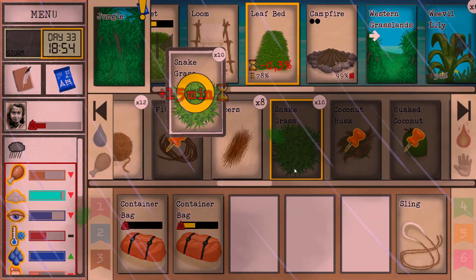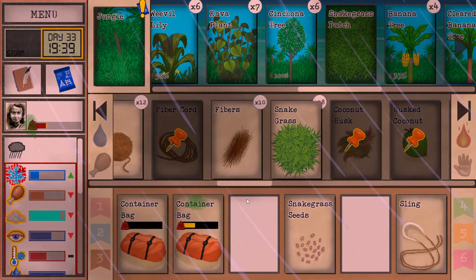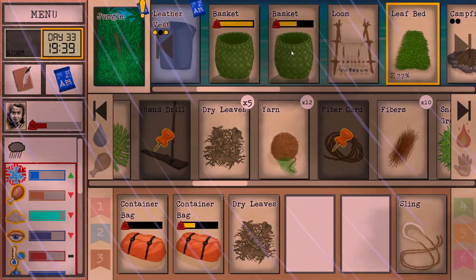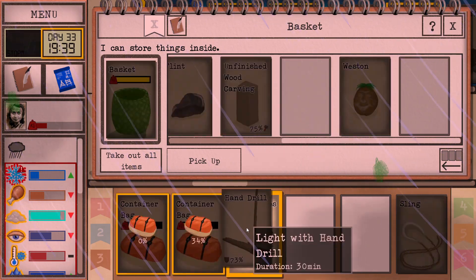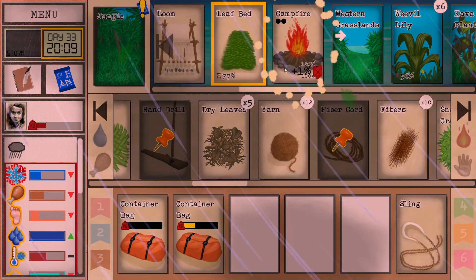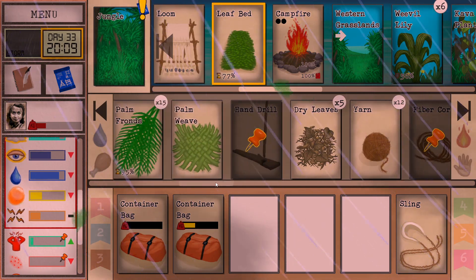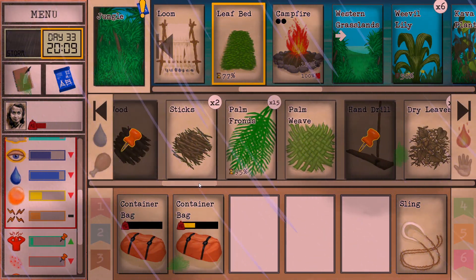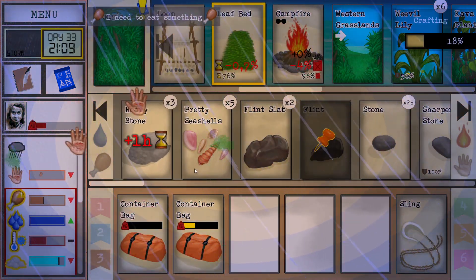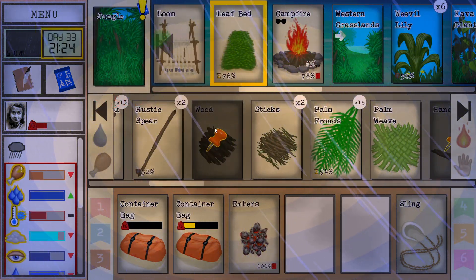Need more fibers and snake grass - let's grab some snake grass. It's getting cold - we're going to start a fire now. Storm, be nice to us. Next time I go and visit the rocks, there better be none left of those bloomy things. Let's sharpen a stone for an axe maybe. I actually don't have any wood, so let's put that back in.